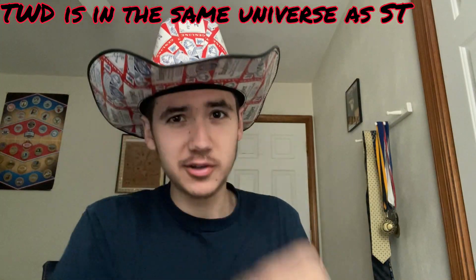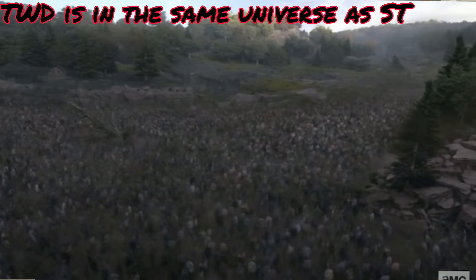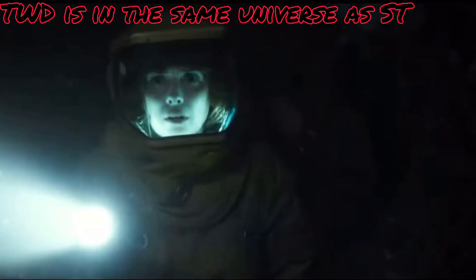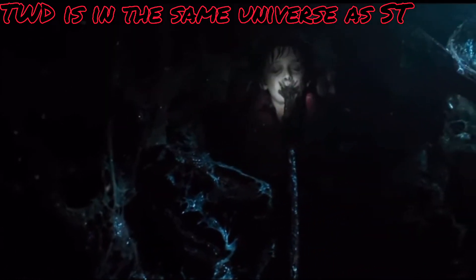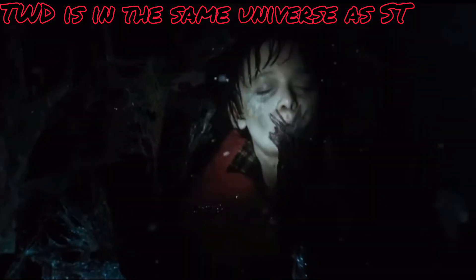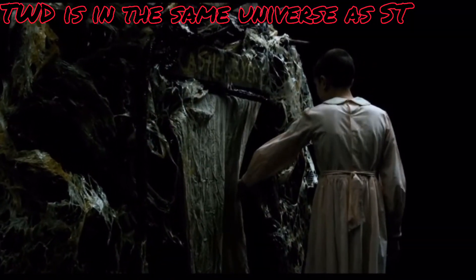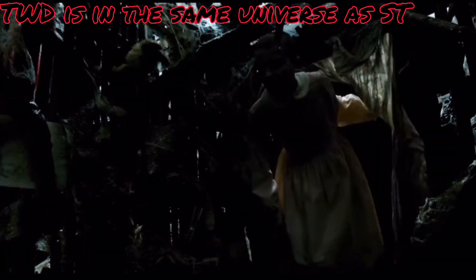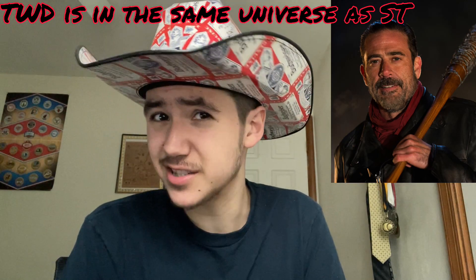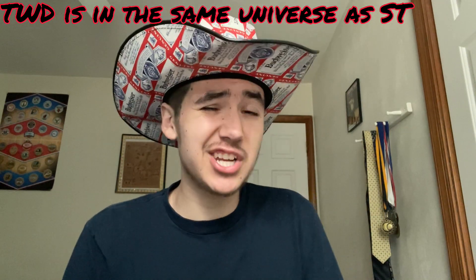We're on tier seven. The Walking Dead is in the same universe as Stranger Things: basically what it's saying is the upside down somehow created the zombie virus — this wouldn't be until decades later since the Walking Dead doesn't take place until at least 2010. We know people can get sick in the upside down from breathing in the air, but we haven't seen any zombie-turning virus yet. Maybe the upside down is full of horrible spores and viruses that if released into the real world could cause a zombie apocalypse. It's a very fun theory, especially since the Walking Dead is one of my favorite shows.